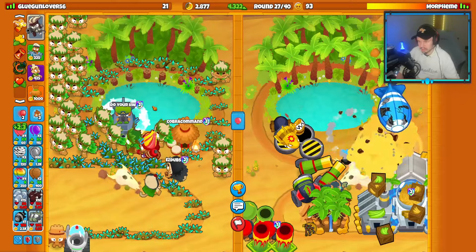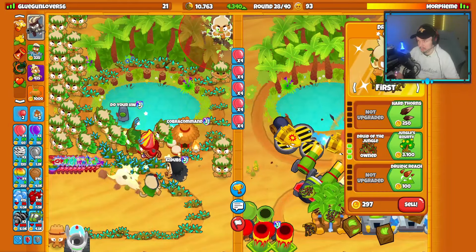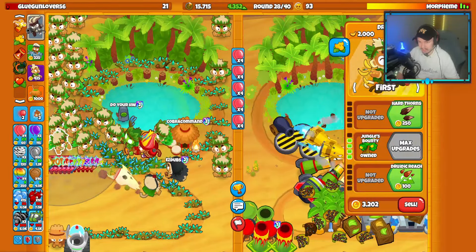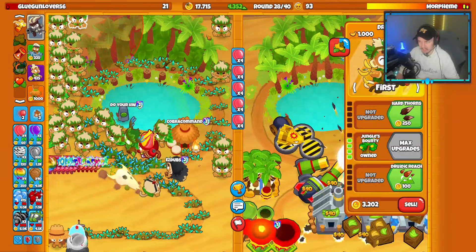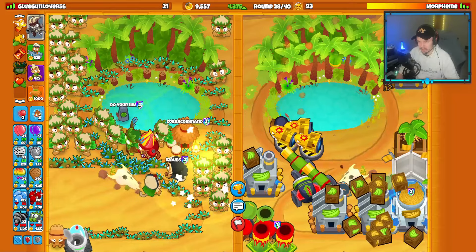Let's get a submarine here so I can de-camo if they rush me. How many Druid Farms do I have? Let's count — 1, 2, 3, 4, 5, 6, 7, 8, 9, 10, 11, 12, 13, 14, 15, 16, 17, 18, 19, 20, 21, 22. A couple more and that's going to be it for Druid Farms — we have enough now.